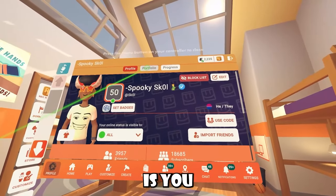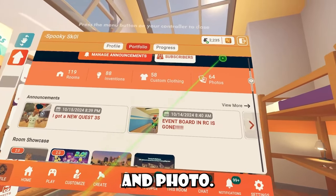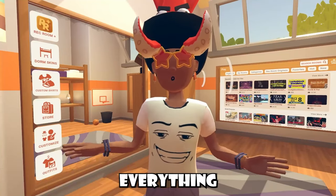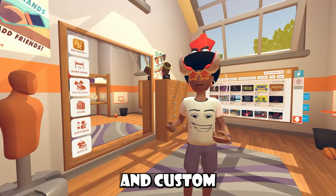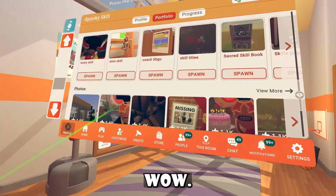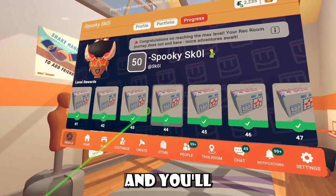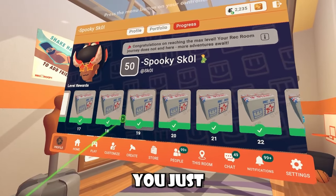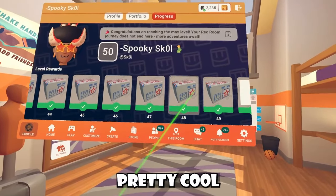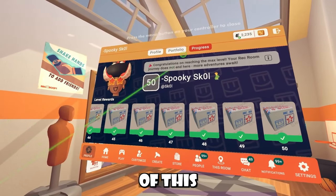Another cool thing is the portfolio section where you can see basically everything you've done — the rooms you've made, inventions you've created, custom clothing you've made, and photos. UGC is in the game now, so there's things like Sigma headbands and Glorp headbands, and pretty much everything will be in the game eventually. If you go to progress, you'll see your level rewards and where you're at inside your levels. Some rewards range from 4-star to 5-star. Hopefully Rec Room adds more levels soon — 50 is the max level at the moment.